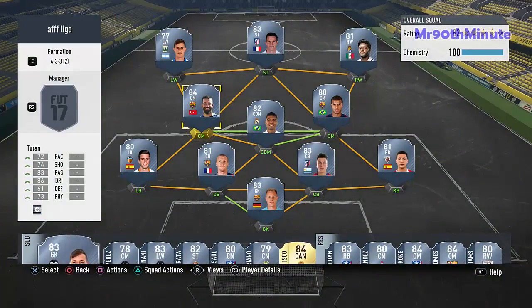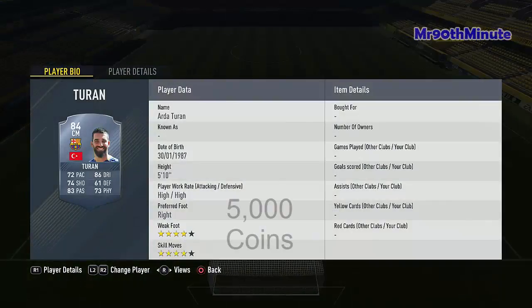Then we have Turan, the ex-Atletico now Barcelona midfielder — 72 pace, 74 shooting, 83 passing, 86 dribbling, 61 defending, and 73 physical. He's very strong, has good pace, good passing — that's exactly what I want in my midfield.